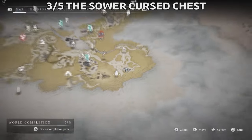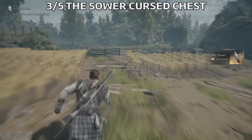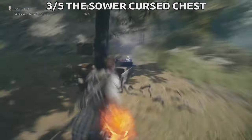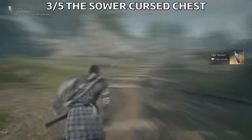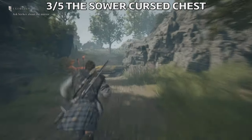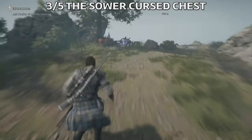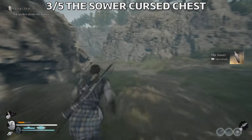Next one is called the Sower, and I found this first figurine here, close to this house. Jump over here and on this side you're going to find the second figurine. Then follow the road, take this road to the left, and here you're going to find the last figurine — and also the cursed chest very, very close by. Get this third figurine here, then come down the road and take a left.